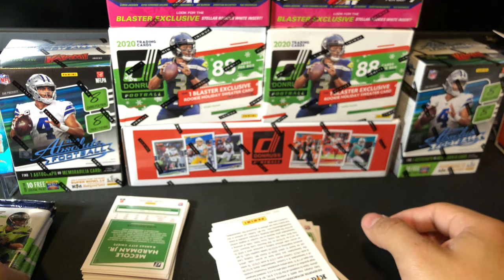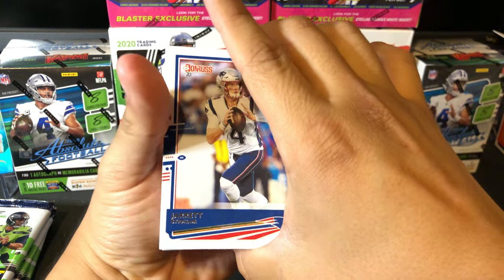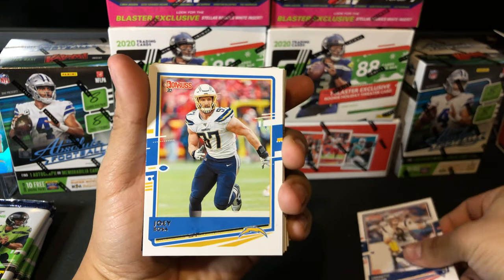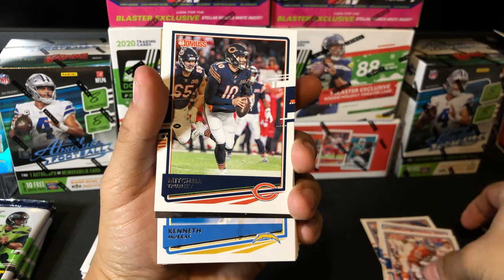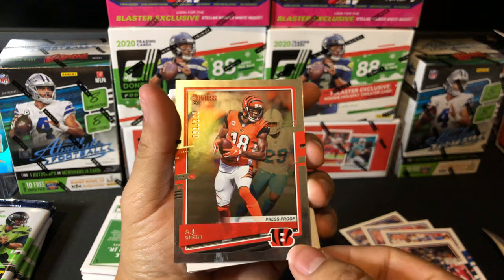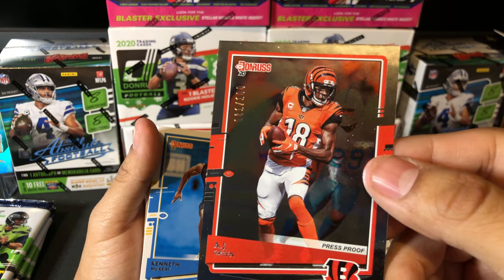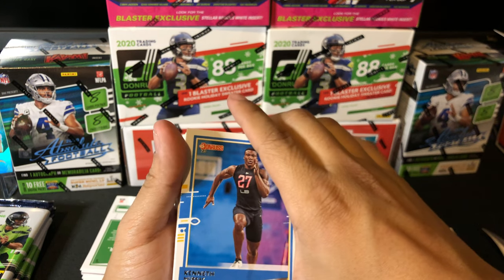Three packs left to open. We'll just go through this pile here. We have Jarrett Stidham, Joey Bosa — got a monster game last week against the Bills — Steve Atwater, Mitch Trubisky. We have a numbered press-proof AJ Green — always been an elite receiver, not really living up to his potential lately, but this is numbered out of 100, number 31 out of 100. That is a sweet hit right there. I haven't gotten a numbered card in quite a while, so that's a pretty good hit.